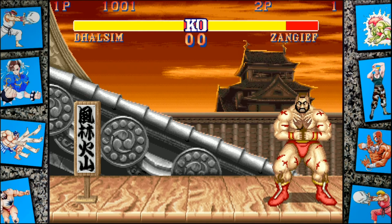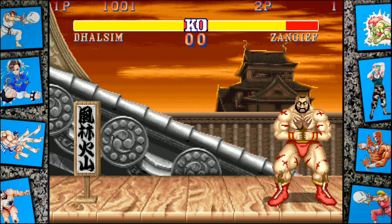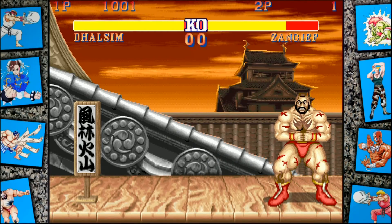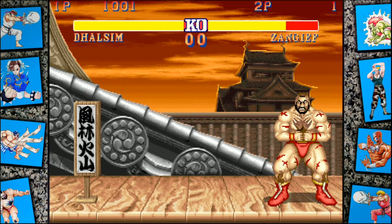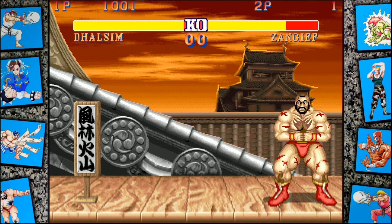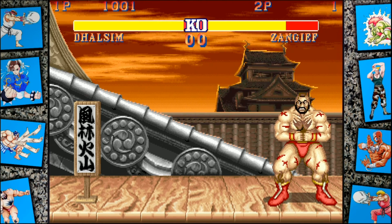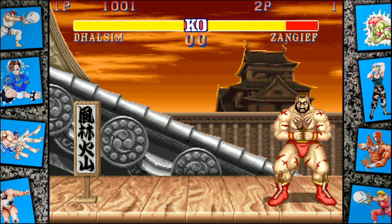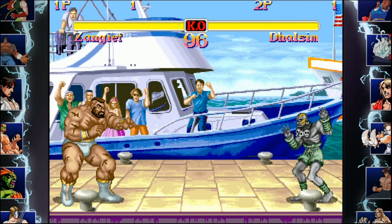Yeah, it looks like we have a soft lock here — Zangief's just flexing, it's not going to go to the next round. Obviously in this version we can hit pause and go to quit. It's worth noting that since this is the original Street Fighter 2: The World Warrior, you cannot play this version online, so it's not an issue you'd run into in a match. But it's interesting that these glitches are still here, which makes sense because this is an emulated version of the arcade.